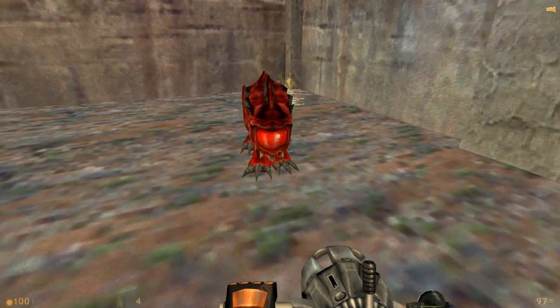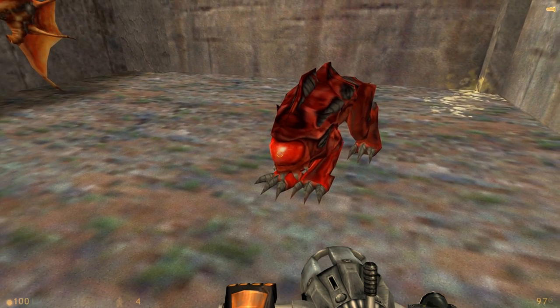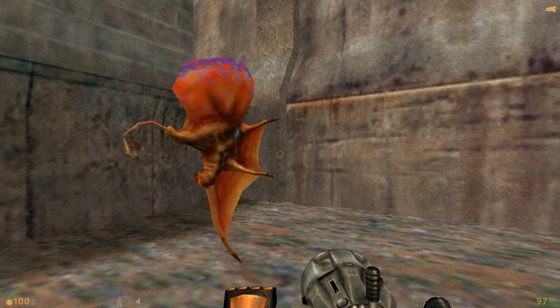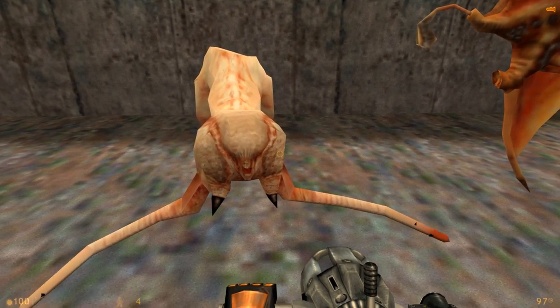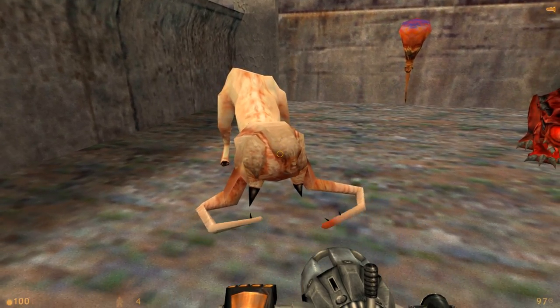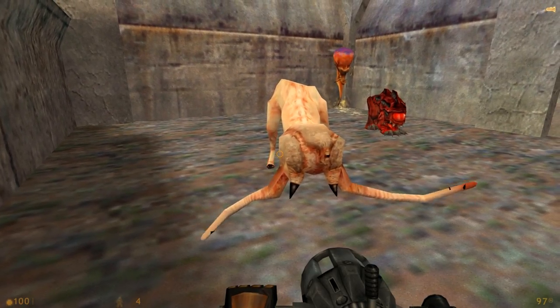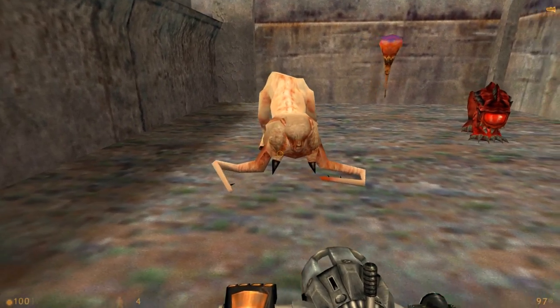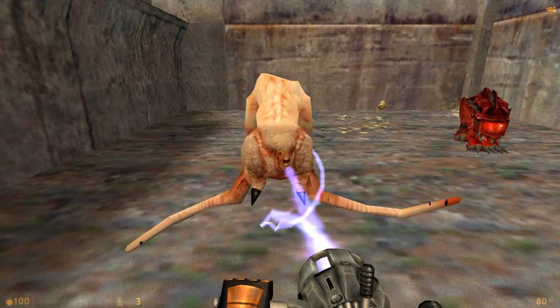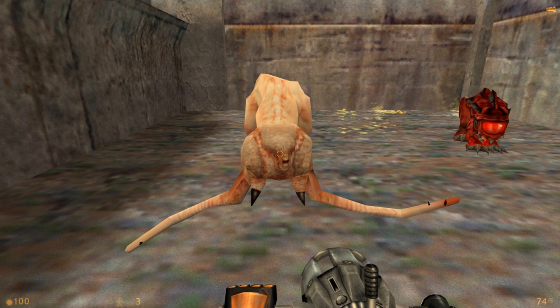And then there was the Panther, the unholy union of a Hound Eye and a Vortigant — and I'm really sorry about that mental image — and the Floater, which is what would happen if bladders could fly. And finally, there's this fellow: Mr. Friendly, a haunted naked horse thing who would attempt to cuddle you to death. Worst of all, even when the models are loaded into a custom map, Mr. Friendly rotates to face the player at all times. Please stop, Mr. Friendly. Just take your flesh hooves away from my zone of intimacy.